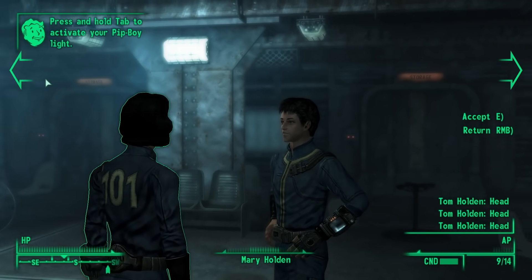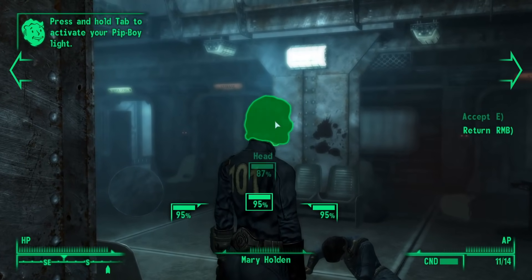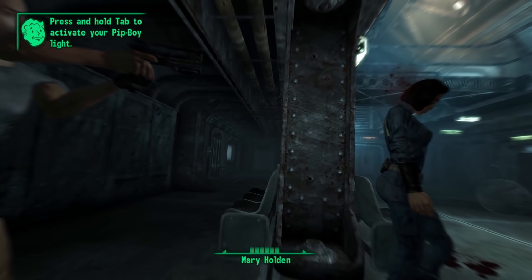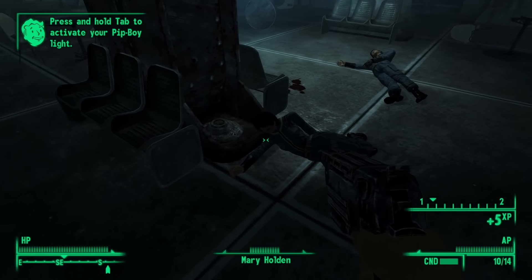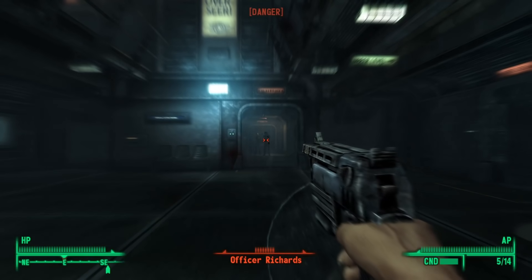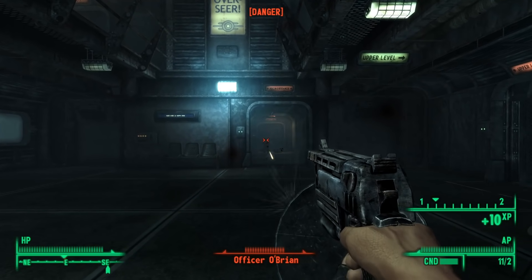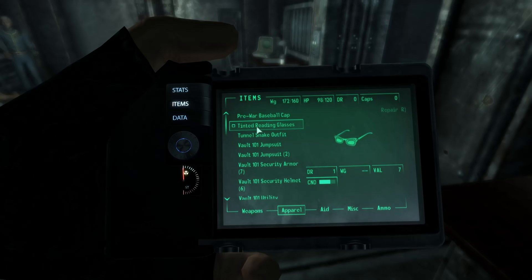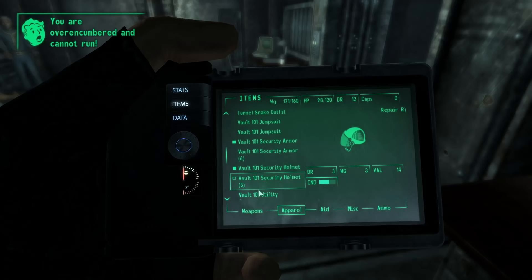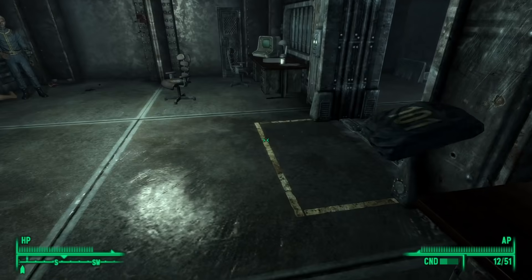That didn't stop me from murdering 2 Vault Dwellers before Vault Security had a chance to, though. Even with my small guns skill at 0, it wasn't too terribly difficult to kill people in the vault — probably because I was playing on very easy. The goal is to beat the game without skills or perks, not to beat it on the hardest difficulty. It was around this time I discovered how bad my repair skill was; items had to be damn near useless before I could repair them.